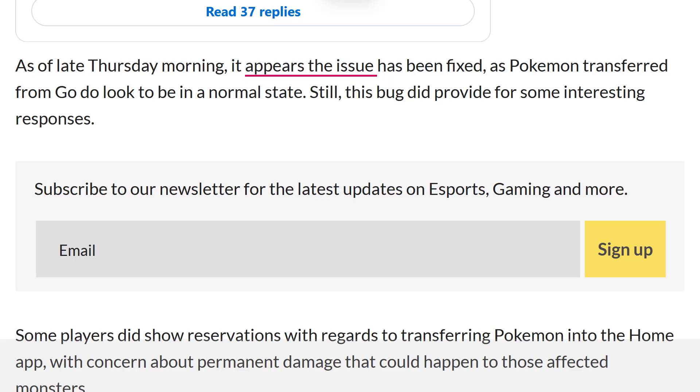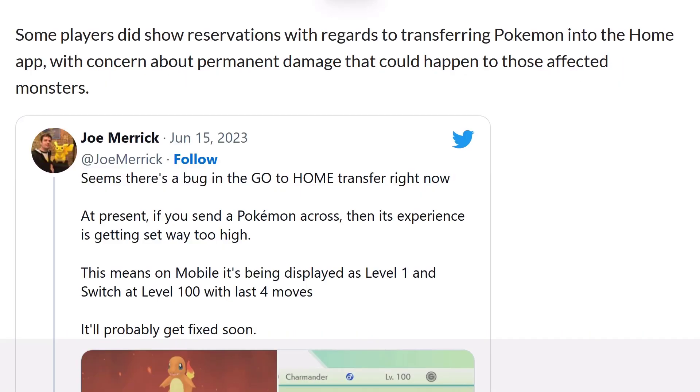As of late Thursday morning, the issue appears to have been fixed, as Pokemon transferred from Go look to be in a normal state. Still, this bug did provide for some interesting responses — some players showed reservations about transferring Pokemon into the Home app, with concern about permanent damage that could happen to those affected monsters.